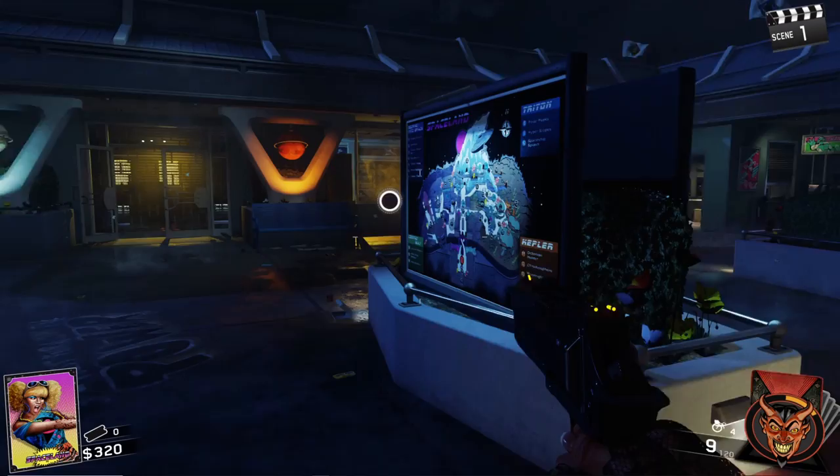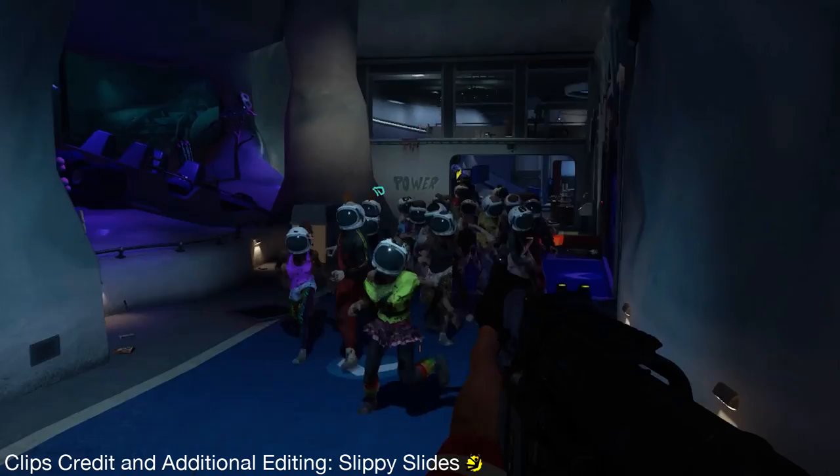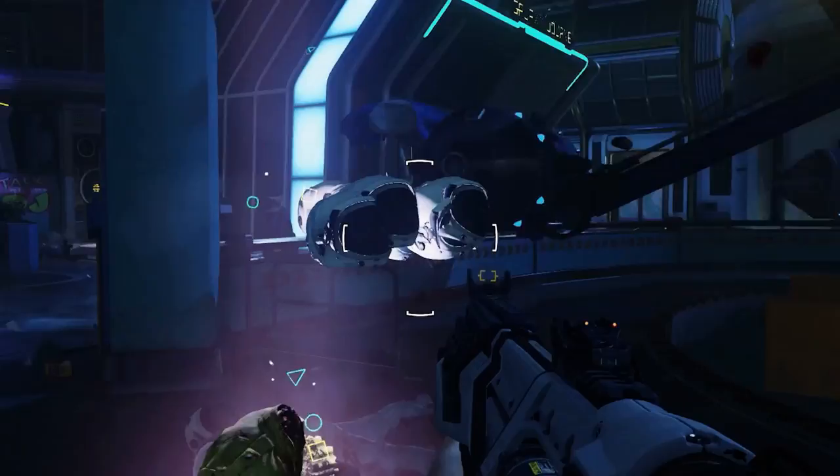Call of Duty: Infinite Warfare. YouTuber HugeLetters was hacking a game of Zombies in Spaceland when he randomly found that by hacking the game to exactly round 6,000, the zombies on the map would randomly be wearing astronaut helmets on their heads. Bear in mind it was calculated it would take nearly 90 years of playing zombies normally to get to round 6,000. HugeLetters noticed there were a number of seemingly unfinished elements to the discovery, such as the fact that if he killed any of the zombies with a trap, their helmets would get caught in the air, leading him to believe the animations for the helmets were never properly implemented, which strongly suggested he stumbled upon an unfinished easter egg that was never meant to be found.